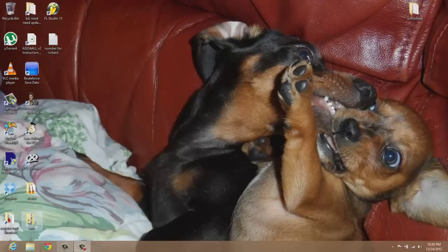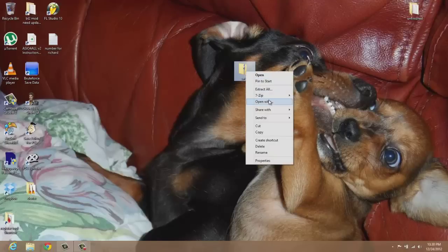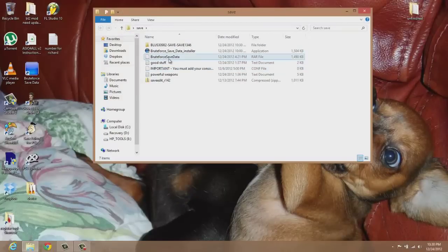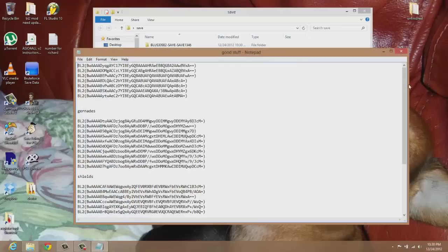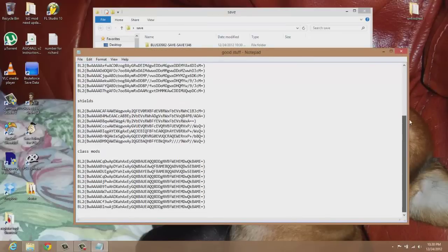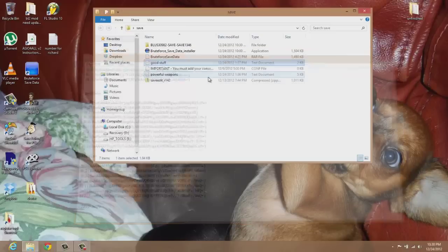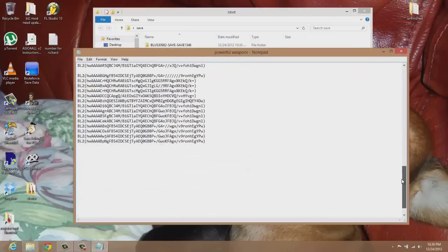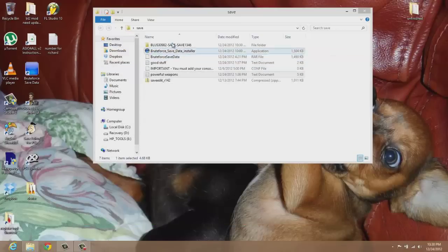What's up YouTube, I got a save file for y'all to download — link is in the description below. Once you get it, just extract it, open it up and you'll see these two good stuff and powerful weapons. These are the things I made, these are my codes. I'm gonna show y'all how to get these codes and the weapons in a second. I also put a save in here with modern ammo.